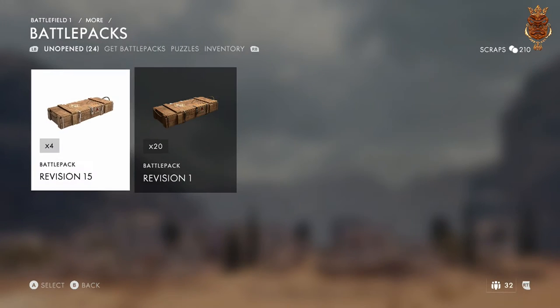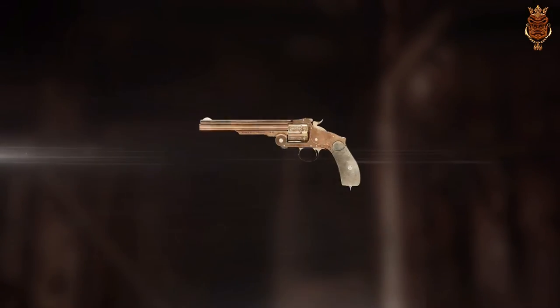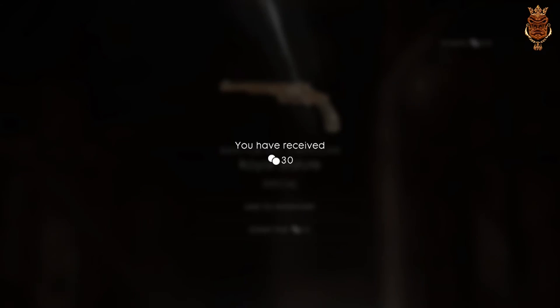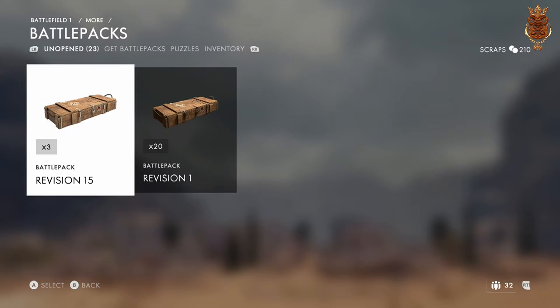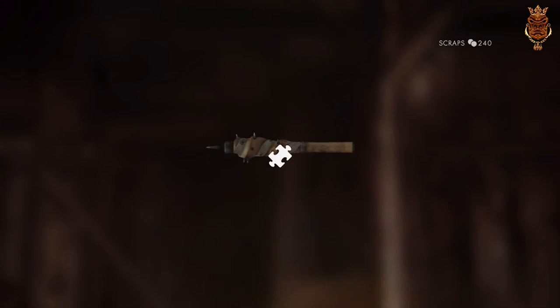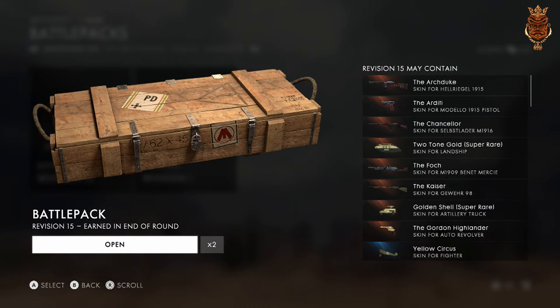Oh, that's pretty nice as well. Let's jump into the next one. I'm really hoping for some of these stingamajigs to show up. I think I already got that one so I'm just gonna scrap that one. Come on game, you're not doing what I want you to do. Oh, I got another puzzle piece, I'll take that. I really want this two-tone — the fourth from the top — for the land ship, that'd be pretty sweet.